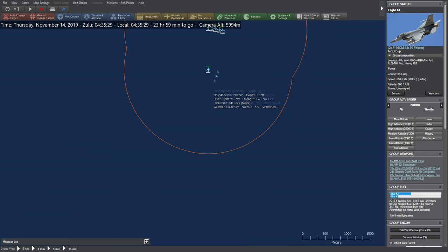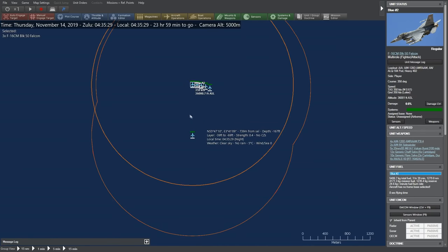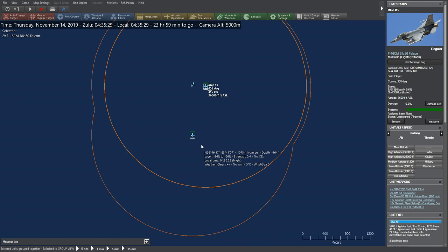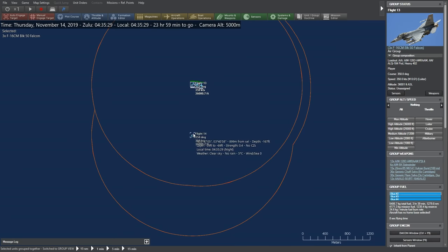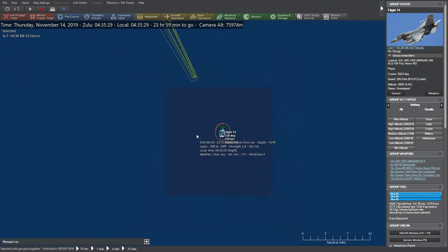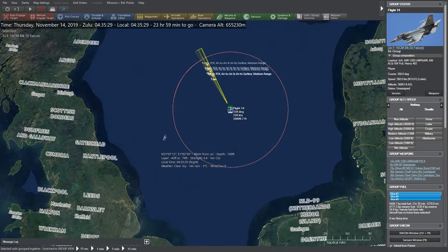Let's pause here. I'm going to group my aircraft into two groups of three. If you drag and highlight aircraft then hit the G button, it groups them up as a single unit. Now I have flight 13 with three F-16s and flight 14 with three F-16s. One of the other big enhancements with this game is the terrain — it looks a lot prettier, though it does take a little bit of time to load. In general, the map and terrain are gorgeous.